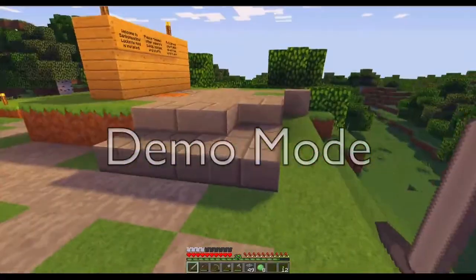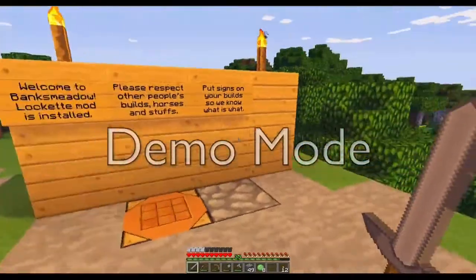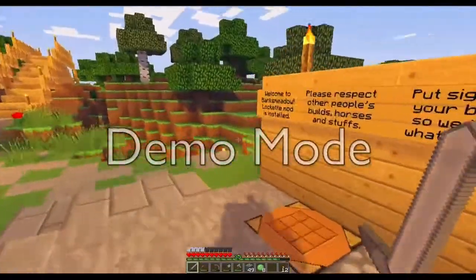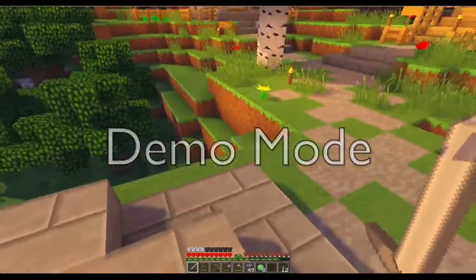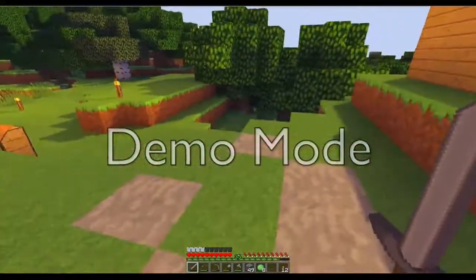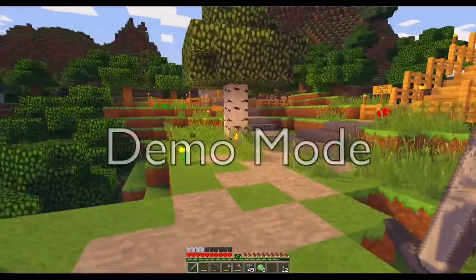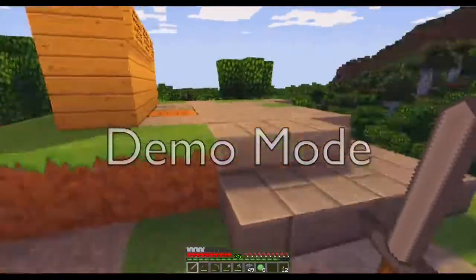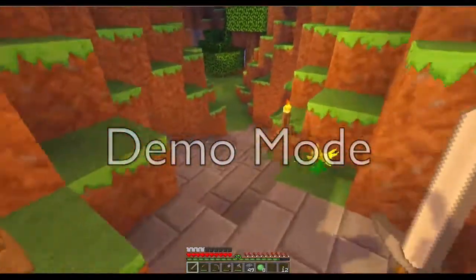This is the spawn area. So when you start the game, you start here. There's a little spawn sign telling people what to do. There's a 30-block radius approximately around spawn where you can't break blocks, so you have to move away to break anything. Hopefully this area will remain as such unless a creeper blows it up.